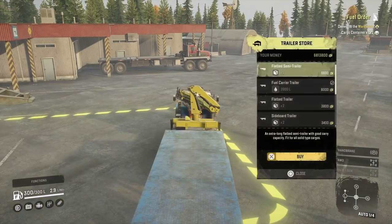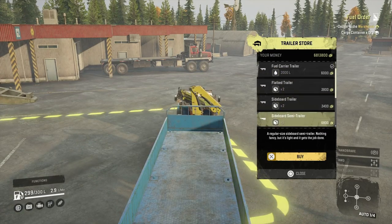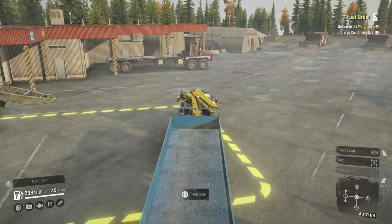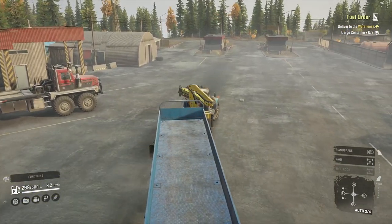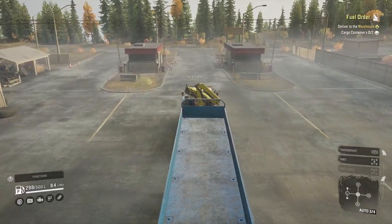I wanted to just pick them up from around the map but the nearest one is miles away, so I think we'll have to use the semi. We've got the point at the top there, which is the trader store near the factory where we need to go.